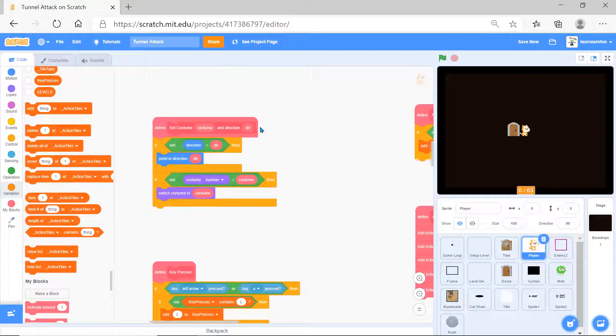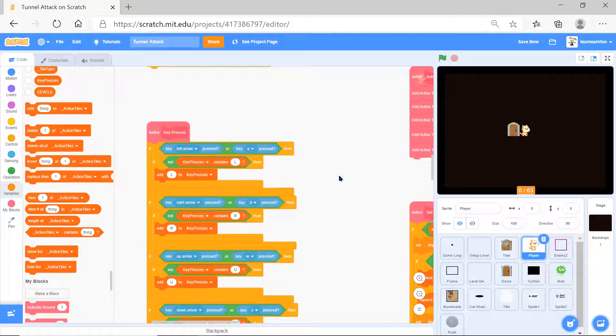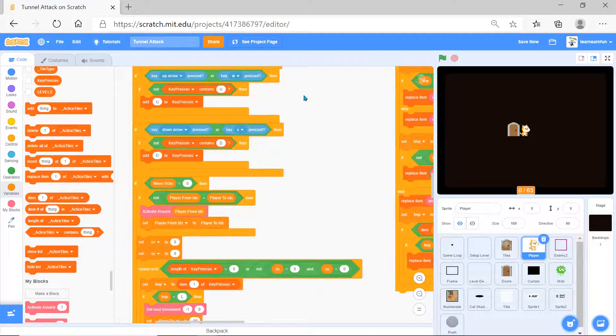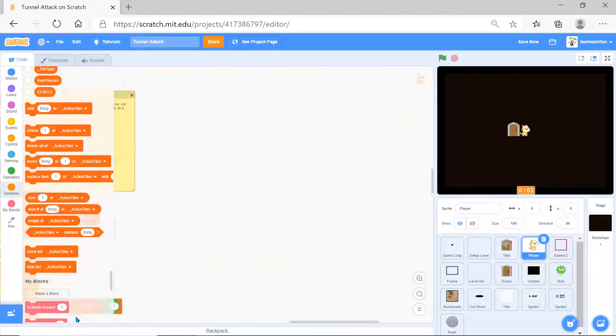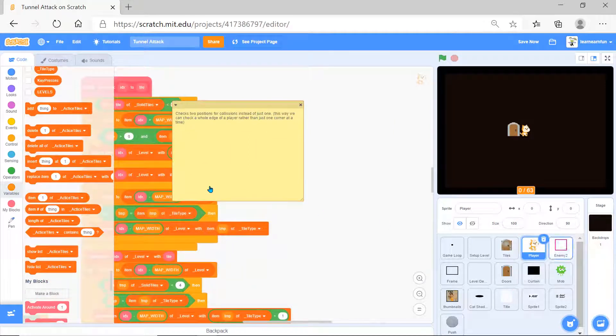There's 'set costume to direction' - if direction is not equal to done, it does that, and for costume not given it does that too. All key presses are handled here: left arrow, right arrow, WASD and others. 'Set block' sets some variables and uses lists. That covers the player.